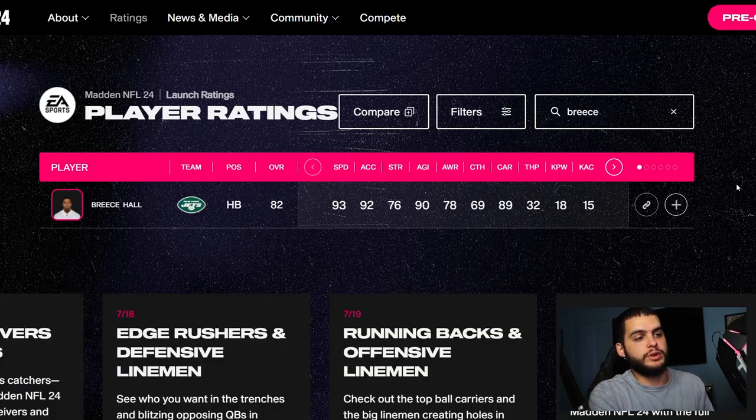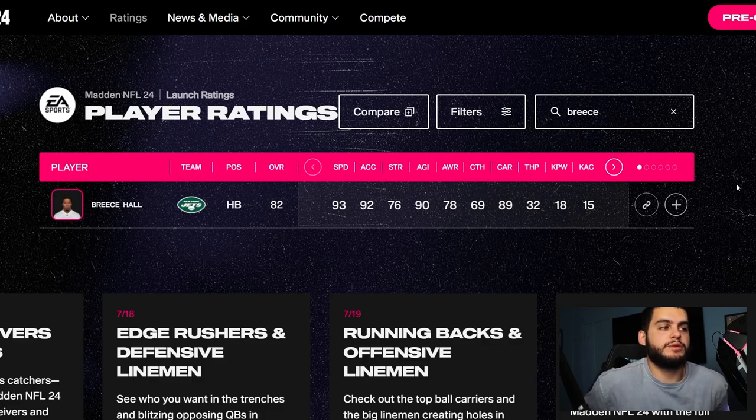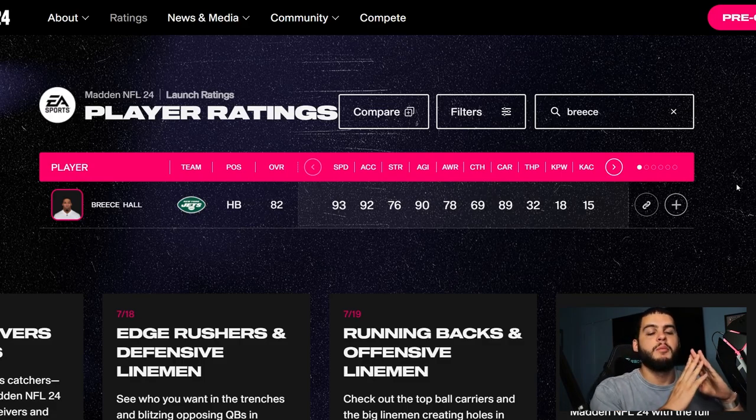Number five on the list is Breece Hall. He was great in Madden 23. Before getting into this, you always have to keep weight and height considerations in mind. If you're a 99 speed guy, weight doesn't matter, but if you're a 93 speed guy with low weight versus a 91-92 speed guy who's 230 pounds and can catch, you have to take that into account. Always check those intangibles you can't directly see on the stat sheet.